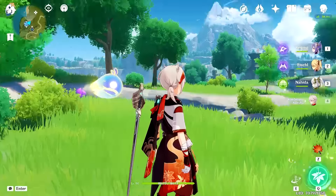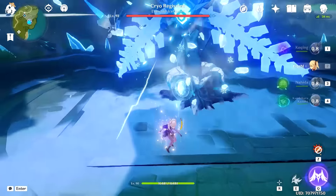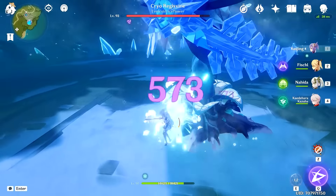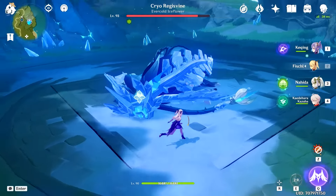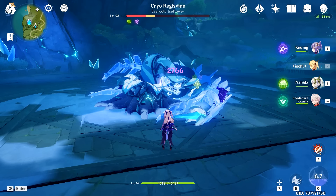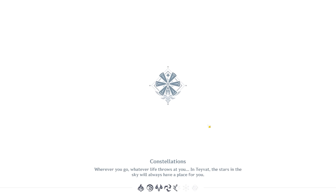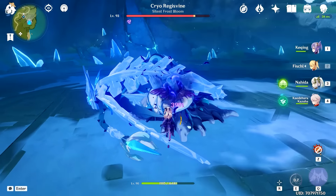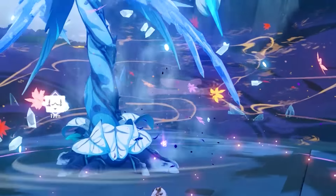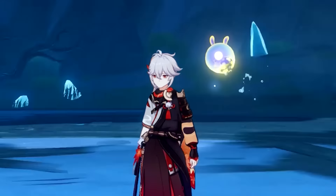I'm back here at the Cryo Regisvine and we're gonna see what kind of damage this built Kazuha finally does. We have 777 elemental mastery and almost 200 ER. To start off, I'm just gonna kill this thing without using Kazuha — I'm just gonna see what kind of electro numbers we're getting. We use that and then we use Fischl's thing and we see how much it aggravates for. Not great, not terrible — my Fischl is not in the best shape. So let's see what happens with Kazuha when we swirl electro. Fischl, Kazuha, Nahida. Yeah, the difference is evident — you can just sit back and watch Oz do a ton of damage just because of him. That's so good.